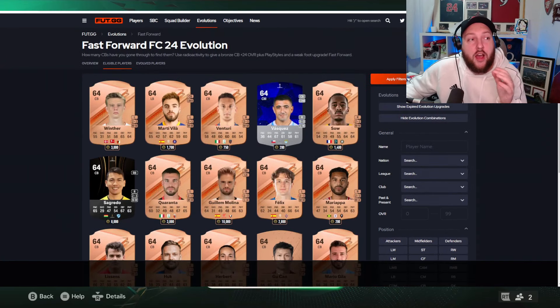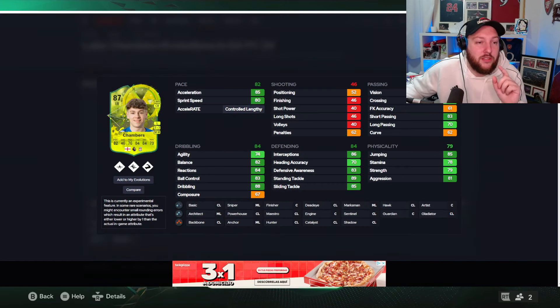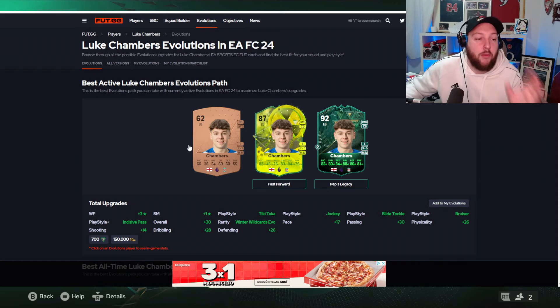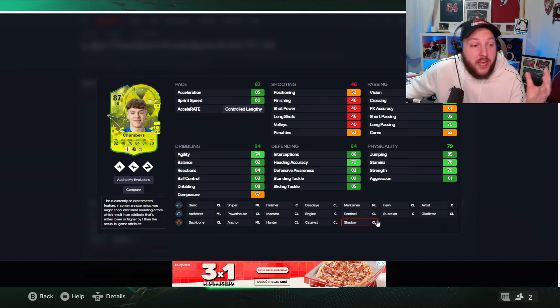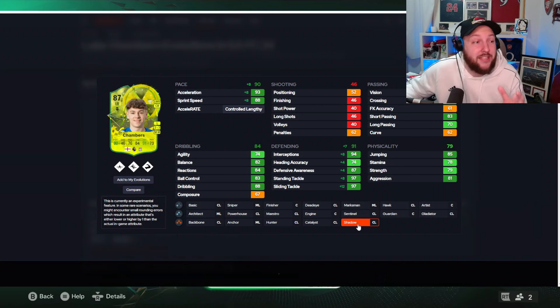Starting off in the Premier League, we're going to look at Chambers. He is a bronze, and if you kept your Peps legacy you could make him 92-rated, but we're just looking at Fast Forward now. He has really good acceleration and sprint speed, can play center back and left back — he's naturally left back — and is left-footed with 83 short pass and really good defensive stats overall. Fantastic agility and balance for a center back. We've put a shadow on him giving him 90 pace and 91 defending, as well as 94 interceptions, with really good slide and stand tackle — it makes him into a monster of a card.